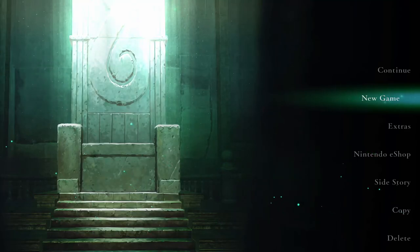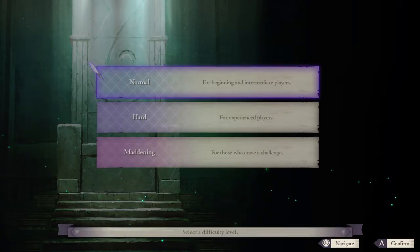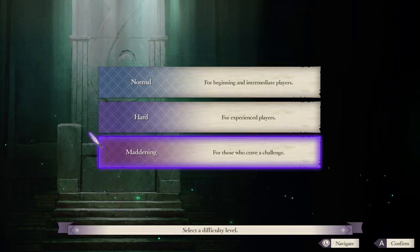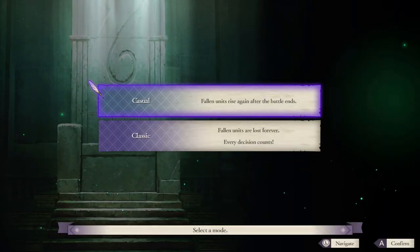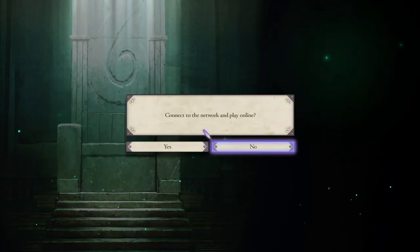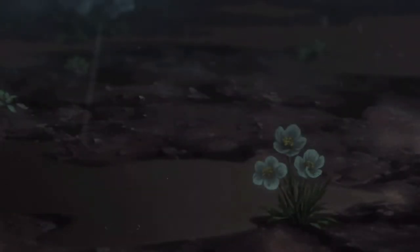Hey everybody, it's MediaKaiser and we're back again with another challenge video. We have gone too long without having a Fire Emblem game on the channel — like three or four months since I did Awakening — so I'm bringing you Three Houses. We are running through Dimitri's route, Azure Moon, the Blue Lions. We're doing: can you beat Fire Emblem Three Houses using each character's weakest class?